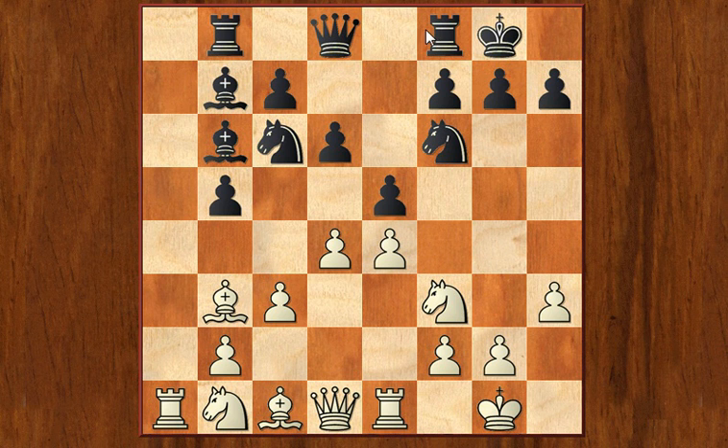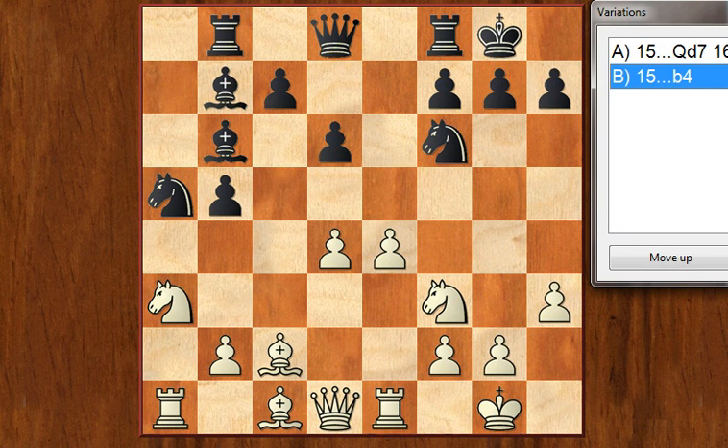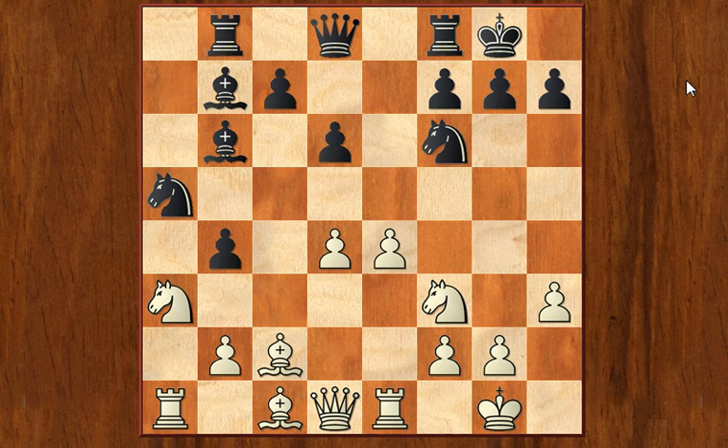If White does nothing, Black will just play rook to e8 as normal in the Spanish opening, then at some point knight to a5, attacking here. So White has to do something quick and he attacks the pawn on b5. Black simplifies and attacks the bishop, so the bishop retreats. The downside of this development of the knight to a3 is that now after Black plays b4, the knight actually has to go back — so it seems like it just wasted some time. But it's not so simple, because now it can go to some other squares.